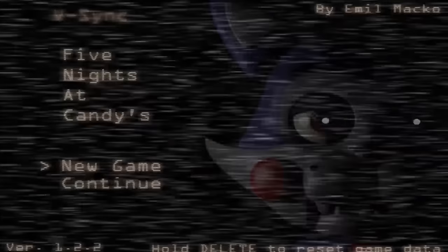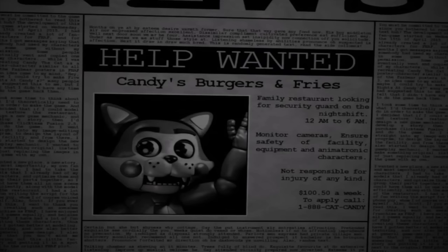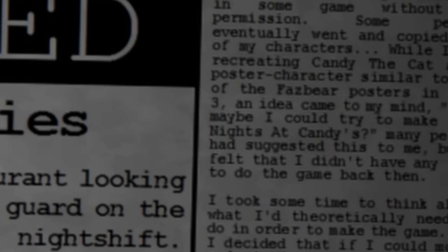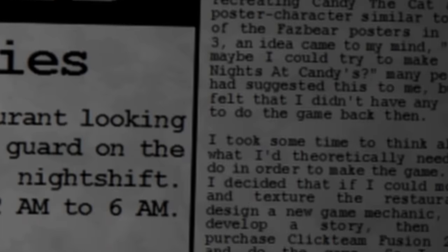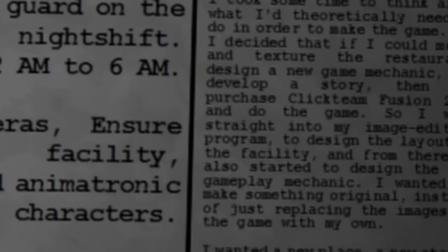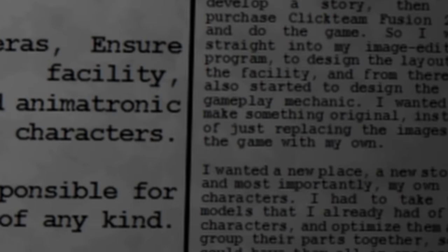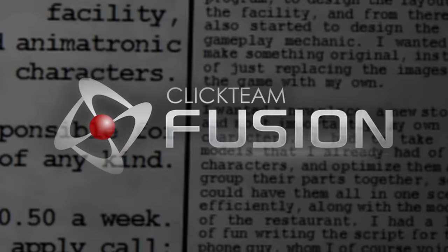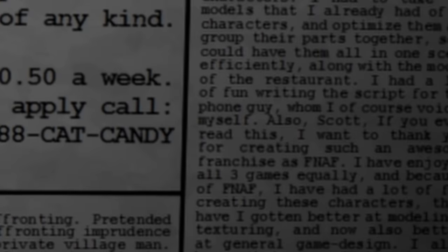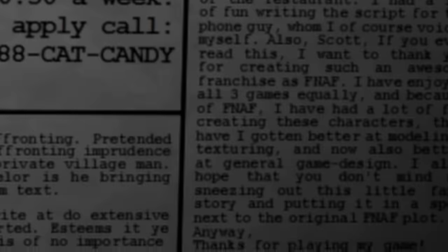The game opens almost identically to Five Nights at Freddy's, with a newspaper advertisement beckoning people into an overnight security shift at Candy's Burgers and Fries. Also akin to Five Nights at Freddy's, the margin of the newspaper contains a hidden message — though in this case it's more of a behind-the-scenes look into the developer's thought process. It essentially describes starting development on April 15th, after being told his characters were used without his permission. He bought Clickteam Fusion and developed the game, then goes on to describe his enjoyment in writing and voicing the game's phone guy.